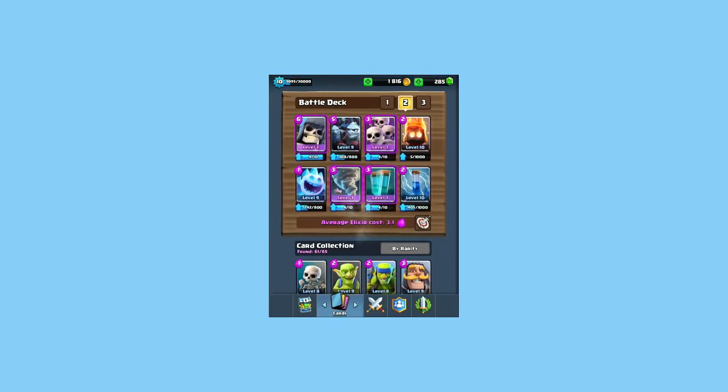Silver chest, here we go. 64 gold, 1 Valkyrie, 9 Ice Spirit. Again, useless, but it's better. It's better this time. It's better than Mortars.